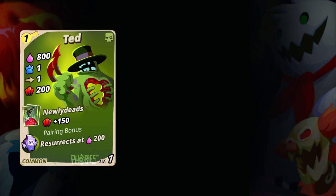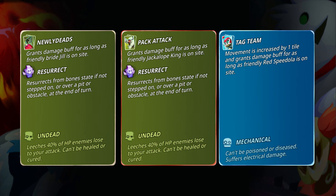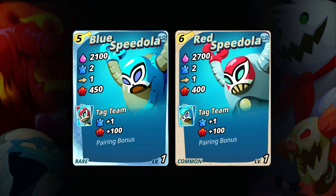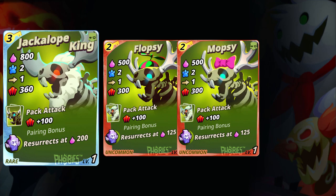Let's proceed to the next set of passive abilities: Newly Deads, Pack Attack, and Tag Team. Again, they have different names but they are all the same thing — basically a pairing buff. If you summon a pair of phobies, both of them will get additional damage. The pairing goes like this: Ted and Jill for Newly Deads, Blue Spidula and Red Spidula for Tag Team, and lastly Jackalope King and one or all of the following: Flopsy, Mopsy, and Cottontail.